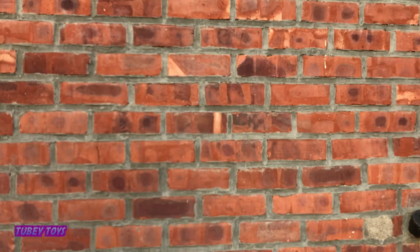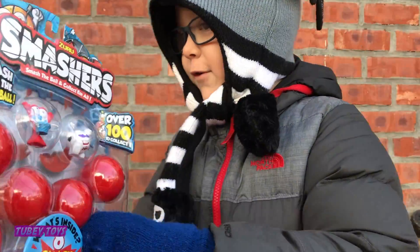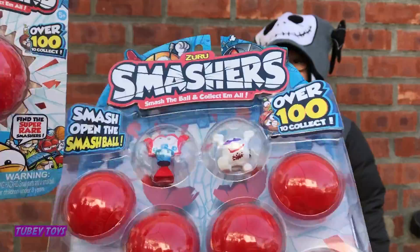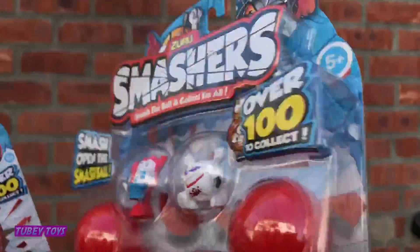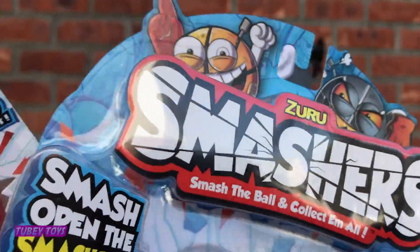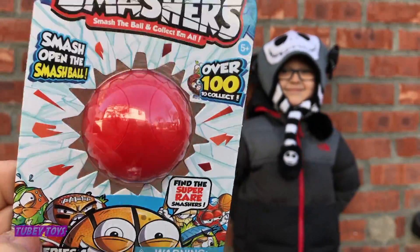I'm going to smash the other one! I have an idea — why don't we play hide and go smash? We're going to hide all the smash balls, and when you find them you can smash them. Let's do it! We're going to open up this eight smash pack and this single pack, hide them, and smash them when we find them. Looks like a basketball hoop, and that's a soccer ball with sunglasses — he looks super cool! There are over a hundred to collect; you throw them, smash them, and a surprise flies out!